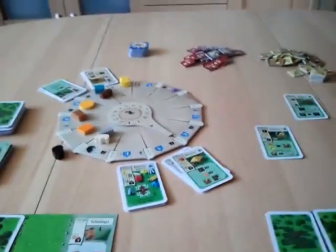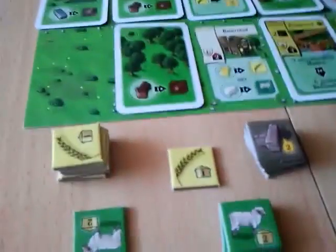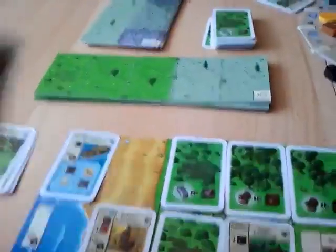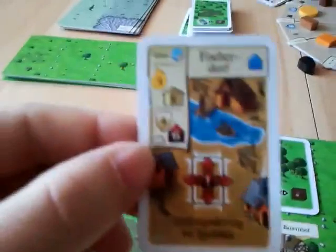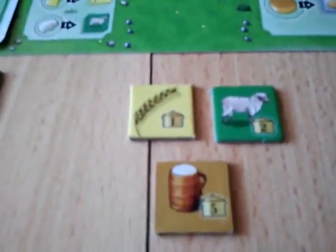Second, each player is allowed to build a settlement from their four available. The blue player builds a small town — it costs zero energy and seven food. He pays seven food with three sheep (worth two food each) and a grain. The red player builds a fishing village on the coastal space — it costs three energy and eight food, paid with a wood, a peat, a beer, and a grain and a sheep.